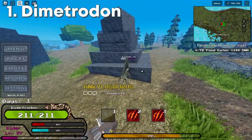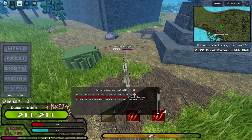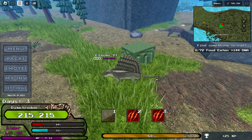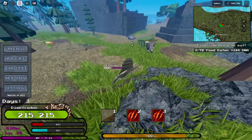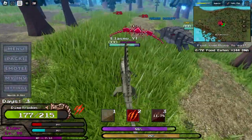So we have our beautiful Dimetrodon over here that has absolutely no jump power. Our third ability actually shreds 50% armor on the third attack. It's just going to attack three times, and on the third time it's going to destroy their armor, which is very, very useful. It's just two normal attacks and then an armor debuff.